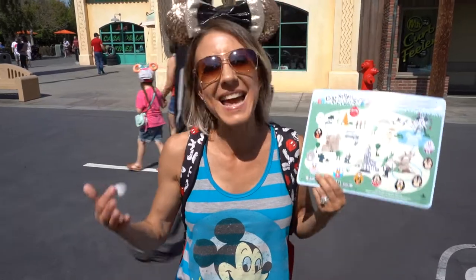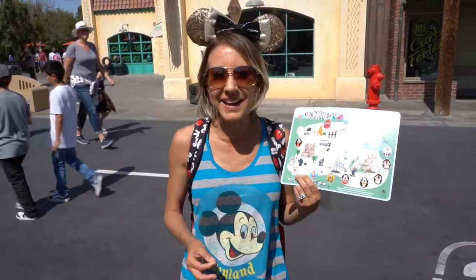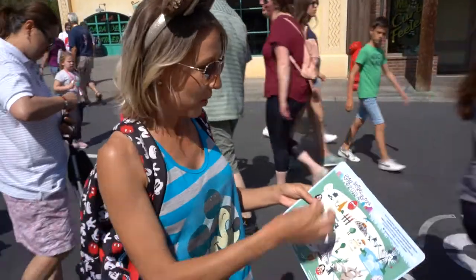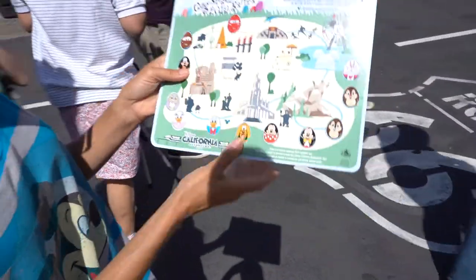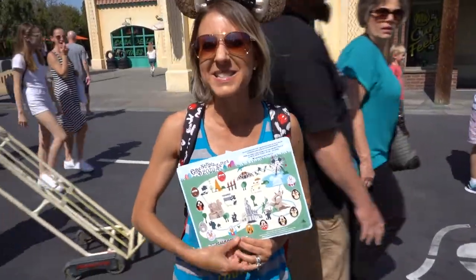We found our last egg — it is Mater. He is up above the Oil Pan in Radiator Springs, right around the corner from Radiator Springs Racers the Ride. We're going to put him on here, and we've completed our map. We got all of the eggs — found them all!